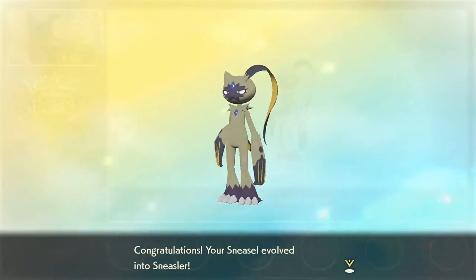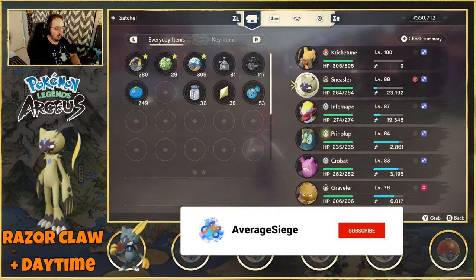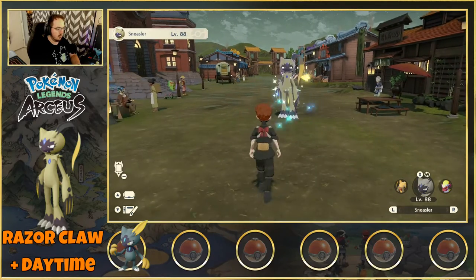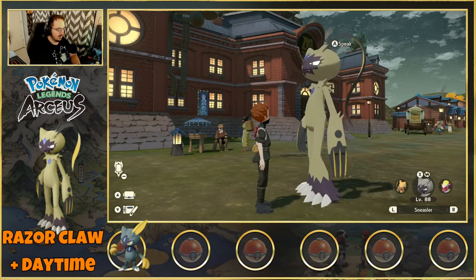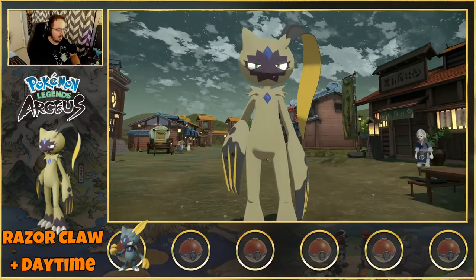So there is our Sneasle evolved into Sneasler — and it's alpha! It is a very, very tall Sneasler. But there you have it, Sneasle into Sneasler, relatively easy.